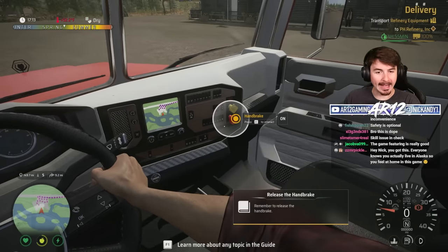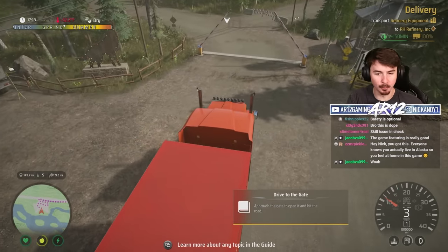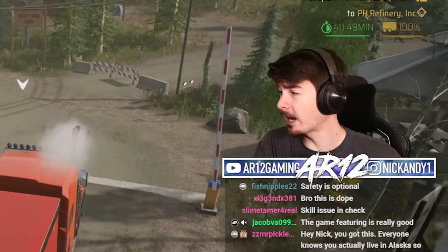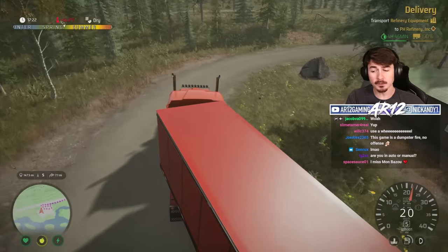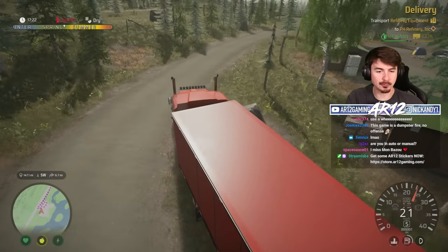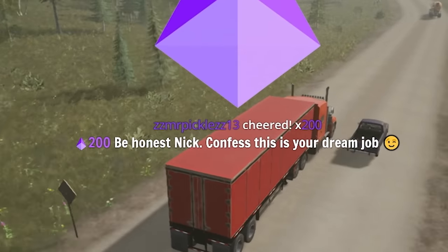Let's turn it on. Airbrake or handbrake. Oh, that was airbrakes. So approach the gate, open it, and hit the road. I read that quickly and thought it said hit the gate. I'm going to play this with a controller for the moment. We'll see how things go. Currently I'm just using all of the stock settings in the game. Confess — is this your dream job?